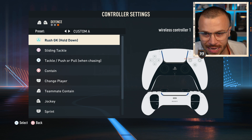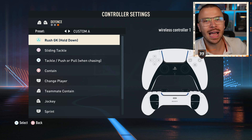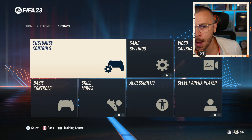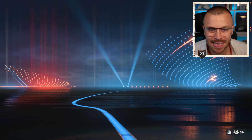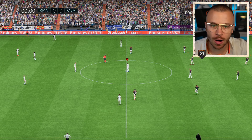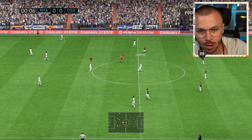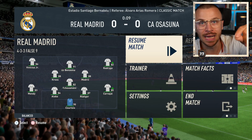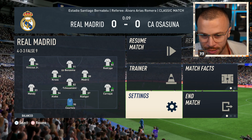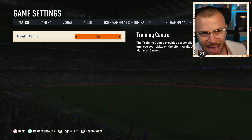We are done with the controller settings — the best possible settings you can apply to get better at FIFA 23. Now moving on to the game settings options. To get a better understanding of how the camera works, I'm going to change it through a single player mode. This is the default camera angle you get when you install FIFA 23. Let's go to Settings, Game Settings, Camera.